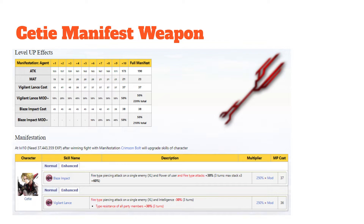For Blaze Impact, he gets an extra fire attack type plus 30%, 3 turns, max stack of times 3 for plus 60% effectiveness. And for his Vigilant Lance, it is a fire type piercing attack with an added intelligence minus 30% for 3 turns. He also gains type resistance to all party members for plus 30% for 3 turns.